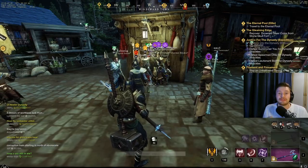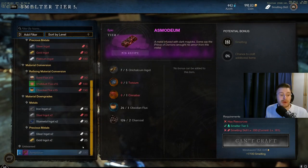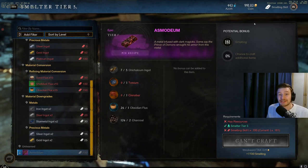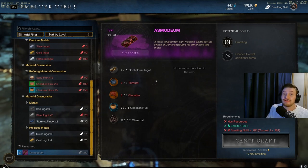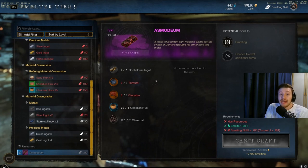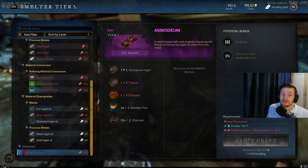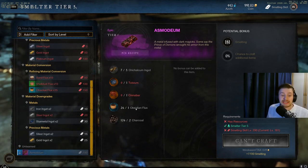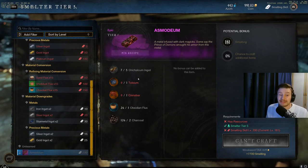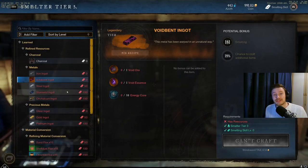Another really important thing is asmodium ingots. These require 200 smelting to craft — I'm 19 levels off right now — but once you or one of your company crafters reach that level, make sure they are crafting these daily. You are limited to 10 bars per day of asmodium and these are used in crafting high-level armors. Per bar you need 5 orichalcum ingots, 1 tolvium, 1 cinnabar, 1 obsidian flux, and 2 charcoal, so you'll need 10 times each of those materials per day to maximize output.